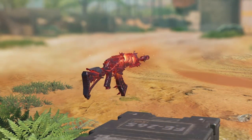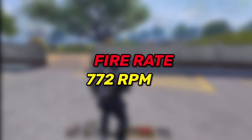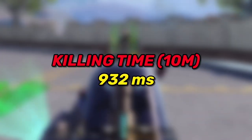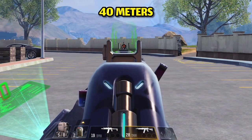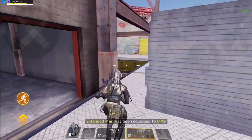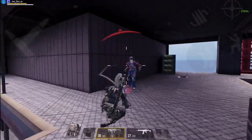At number 7 we have its brother, the AK117. This gun has a fire rate of 772 rounds per minute, and at 10 meters range it deals 24 damage, killing within 932 milliseconds. At 40 meters range it deals 16 damage, killing the enemy in 1.4 seconds. So it beats the AK47 at both ranges, and on top of that it has better hipfire accuracy.